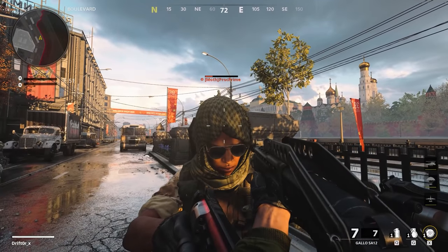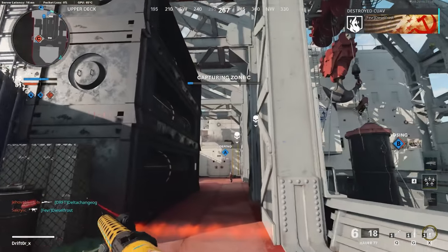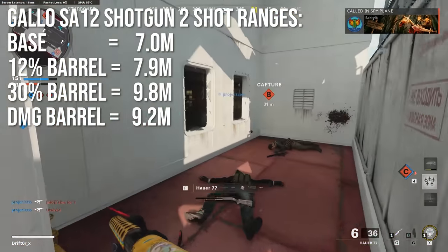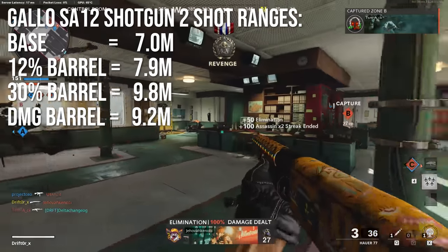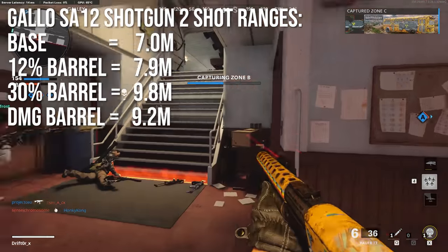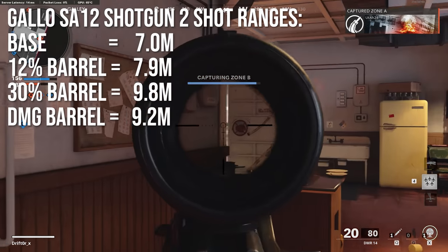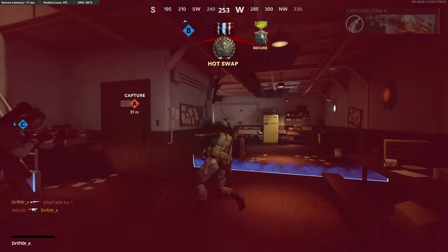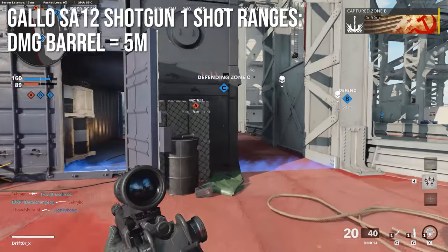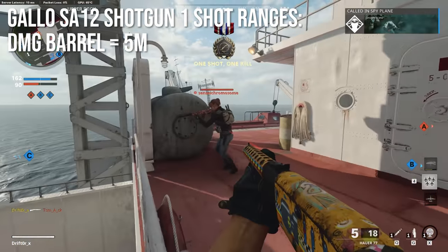Moving along, let's talk about the Gallo SA-12. Very popular, but it cannot get a one-shot kill — even point-blank to the face won't quite do it. So today we're talking about two-shot ranges for this weapon. The base two-tap range is 7 meters. If you add the 12% barrel, that's 7.9 meters. If you add the 30% barrel, that takes it up to 9.8 meters. Interestingly, the damage barrel on the Gallo SA-12 will not kill at as long a range as the big range barrel — 9.2 meters — which is more in line with what the game stats have been telling me. The one-shot range when running the damage barrel is 5 meters, which is significantly less than the Hauer.